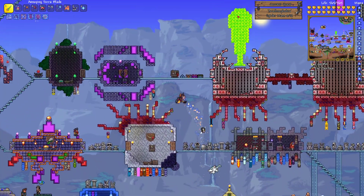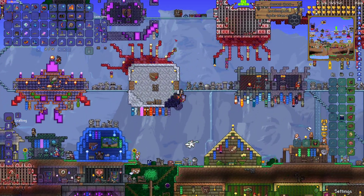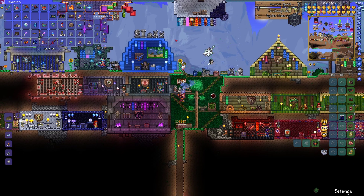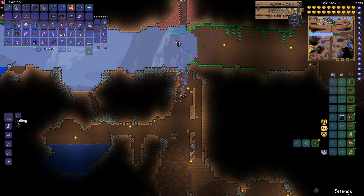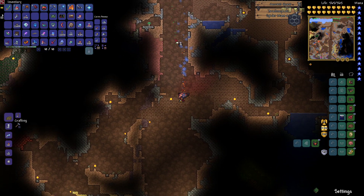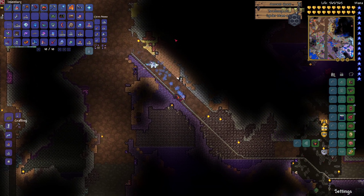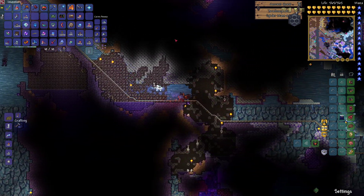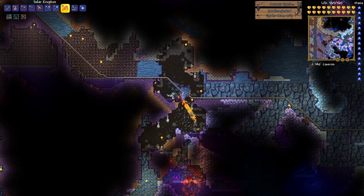Hello and welcome back to modded Terraria. We're still stuck in this mid-gap of what are we doing, but I've got a good idea for today and that is the save the stylist quest line. She's been trapped here for so long. We need to save her — she's somewhere in one of these spider places.